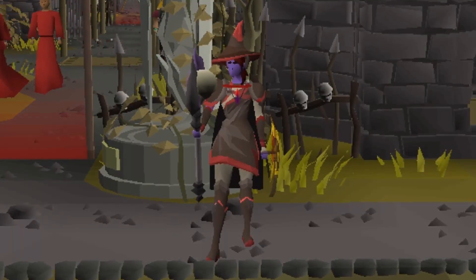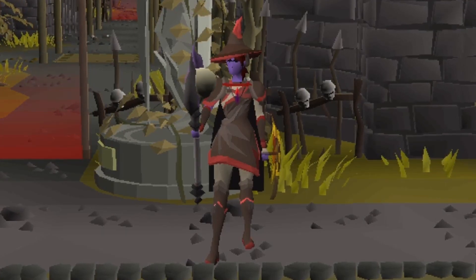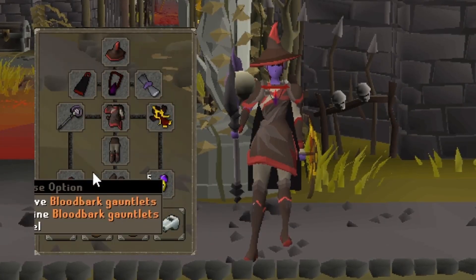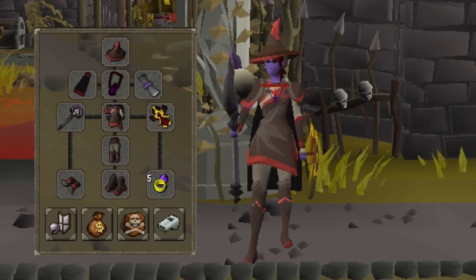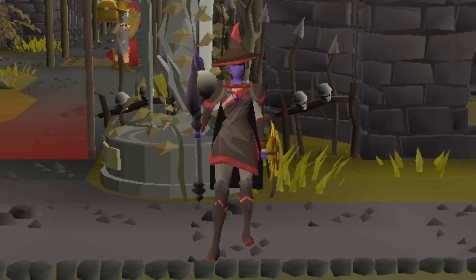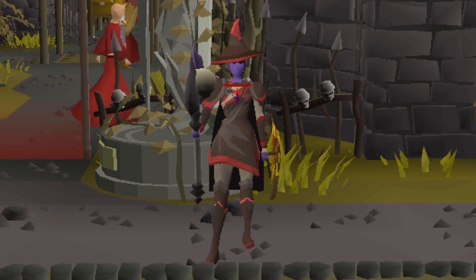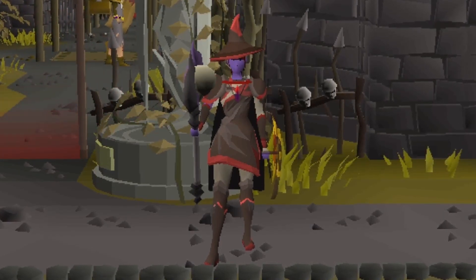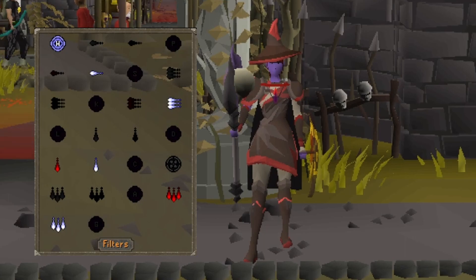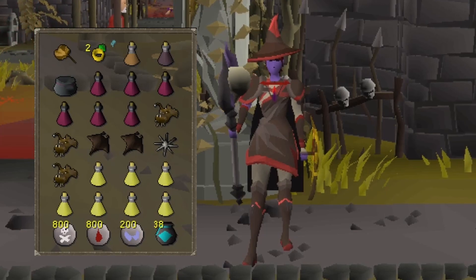Hello everyone and welcome to today's video where we are testing the AFK blood barrage Arteo. We have full bloodbark, occult, the Elidinis ward and the Sceptre with 220 charges, and also a Ring of the Welt input for the extra Elidinis chance. In the inventory we have 200 casts of blood barrage and a few Isaacs in case of PKers.